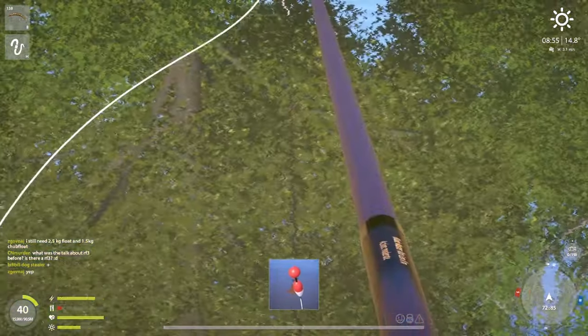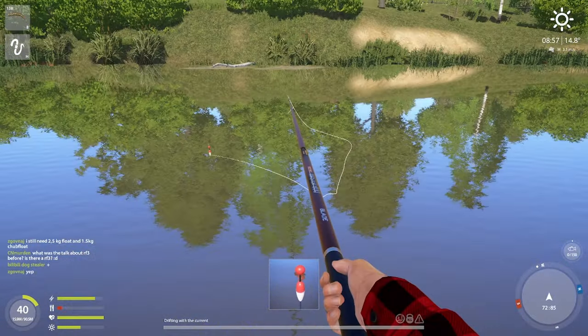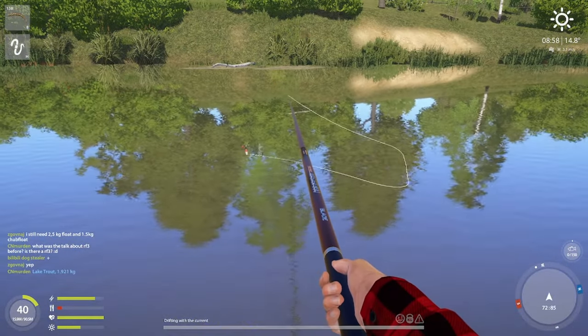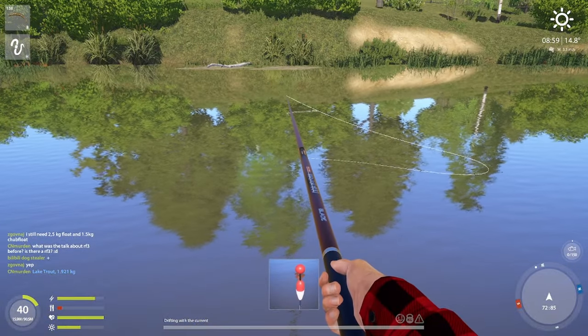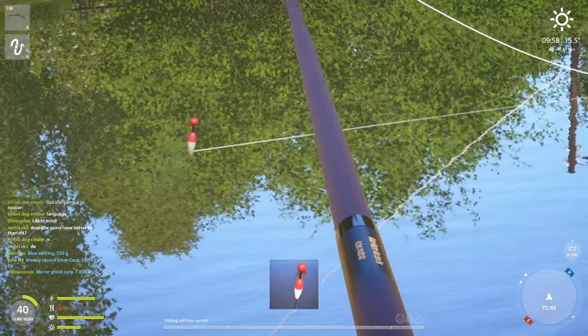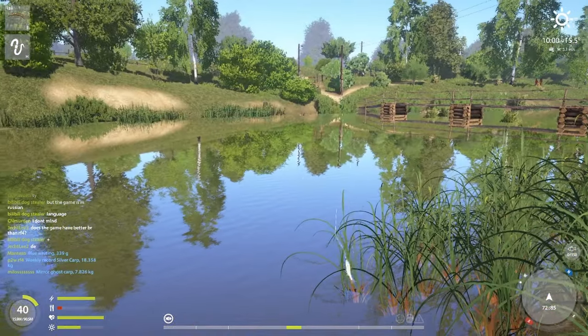The next mission is getting an 80g gudgeon on float. I came back to where I got my big ones before — not trophy size, but it was for another task. The key difference is trying with a Cadizfly instead of Caster and going at 80cm depth.